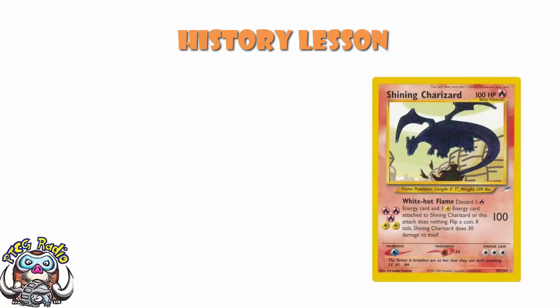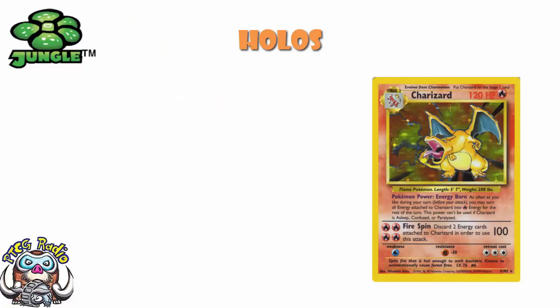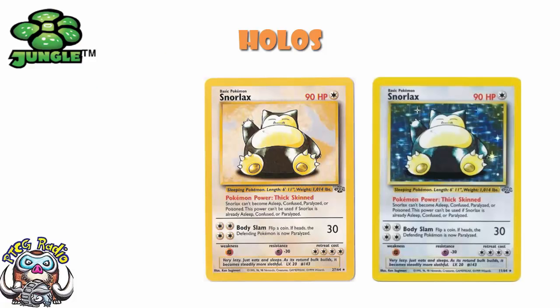Let's go through chronologically. It all started in the base set, where we had holo cards. There was nothing particularly big or exciting — we just had holos. The best, most exciting cards were holos; we all loved our Charizard, but it was literally just Charizard. It got kind of interesting when we got to the second set, the Jungle set, where all of a sudden we had both holo and non-holo versions of the same cards — though that was just a way to get more cards into what was a very small set.